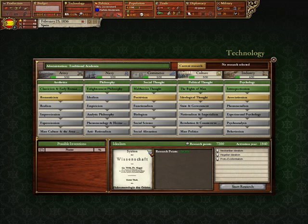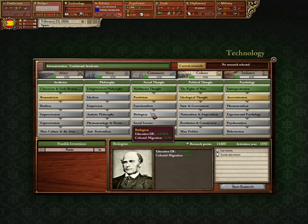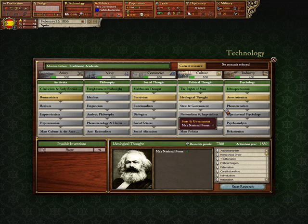Social thought increases your education efficiency — it's kind of philosophy's younger brother and indeed a priority two tree. They're used for a few decisions but not that many. If you just want to get more literacy faster, which is also a major contributor to your technology research rate, go through this. I'll be explaining more of that in the populations chapter.